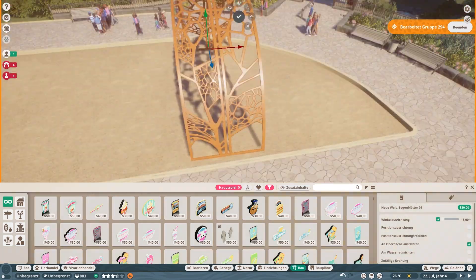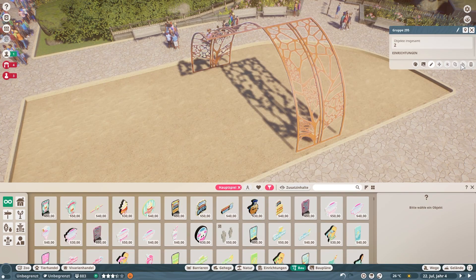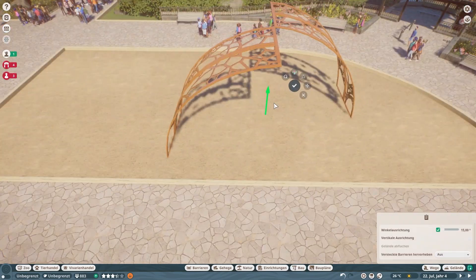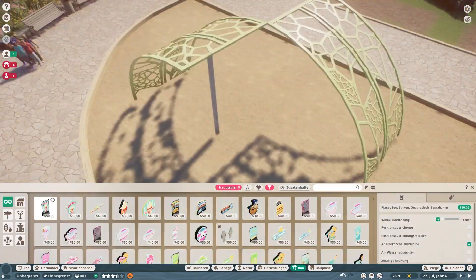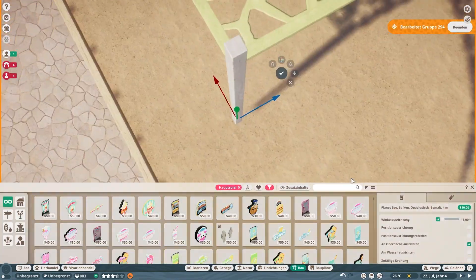Hello everyone and welcome. I have a brand new video for you and also a brand new thing I've never done before — not on this channel, not playing for myself. I've never built a playground before. I've used one playground that was from the workshop that I didn't change anything about. I just plopped it down in my zoo and that was it.